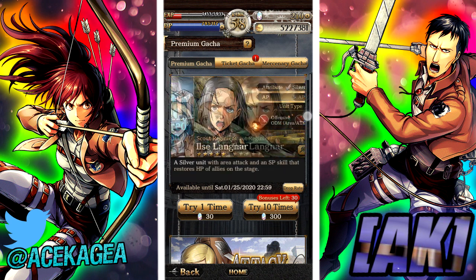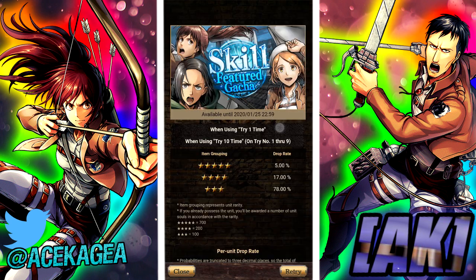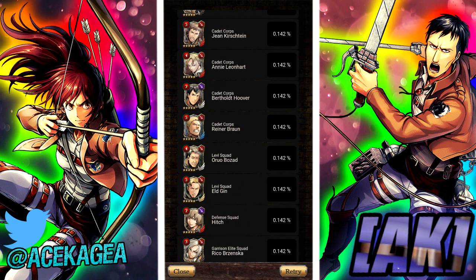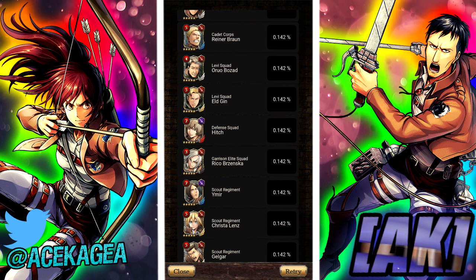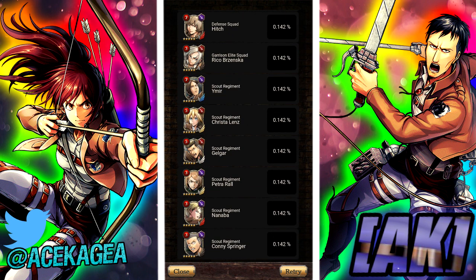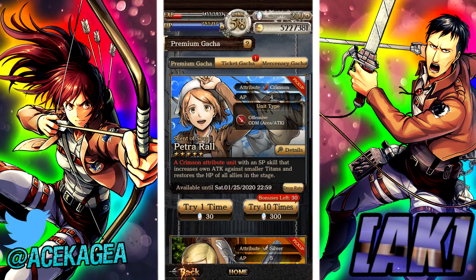It's 300 crystals. If you're going to pull, do singles not multis so you can get out earlier. There's nothing to get other than souls. We've got Annie, Bertholdt, Reiner, Erwin — all bad. Hitch is pretty good. Rico, Ymir, Krista, Gelgar — pretty bad. Petra and Nifa, Connie — really good also. So go ahead and summon if you want.